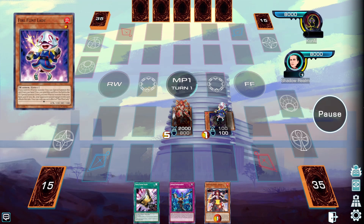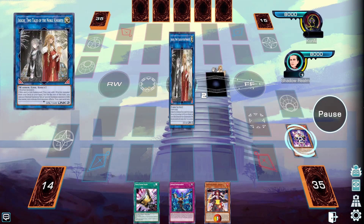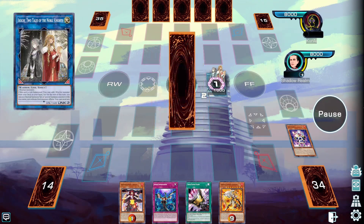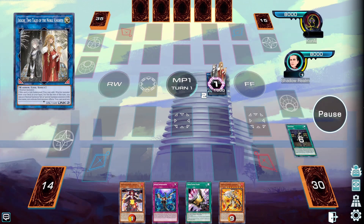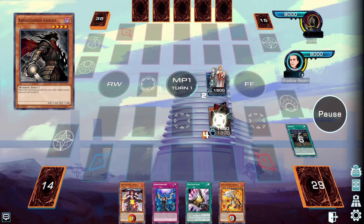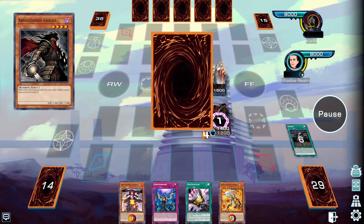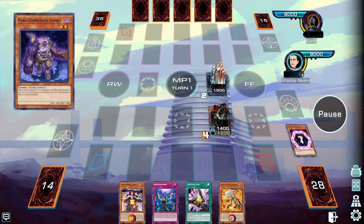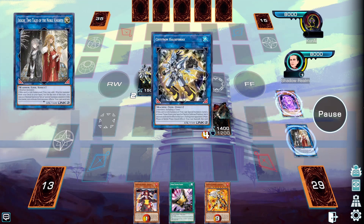We have an Infernoble extender that's going to solidify our board. We're going to search Girfreet with the effect of Isolde in order to have follow-up, and then we're going to dump four equips to the graveyard in order to special summon Armageddon Knight. We're then going to activate the effect of Armageddon Knight to send Plaguespreader Zombie to the graveyard. In case we drew any of our bricks, we're going to shuffle back the brick and special summon Plaguespreader.